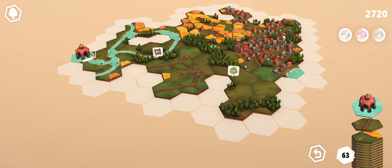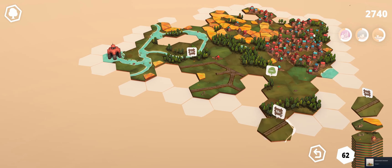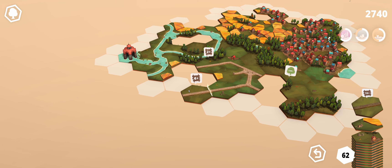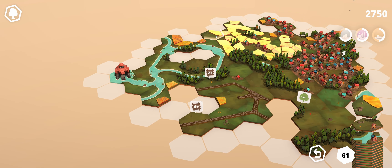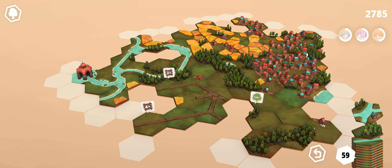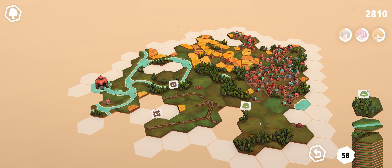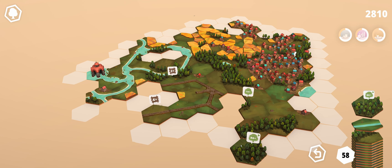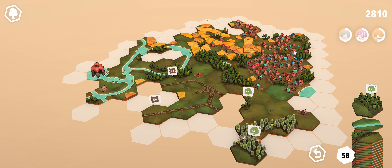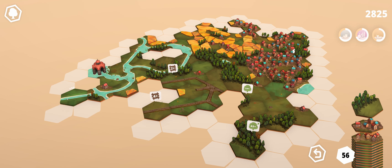I don't know what this is. Oh, a boat — that's cool! I'm definitely digging this right now. It's like a very calming experience, like making my little village. I want to make like a Venice — all navigable by the water.